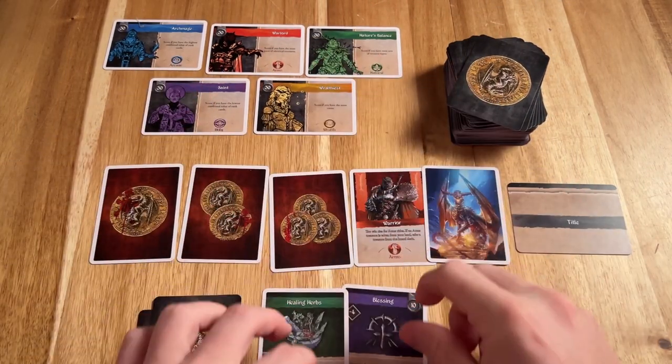Then going around the table, everyone's going to have the chance to buy one of those treasures and put it into their own personal treasure hoard. Then whatever you have left over is actually going to come to you. That's the claim phase.